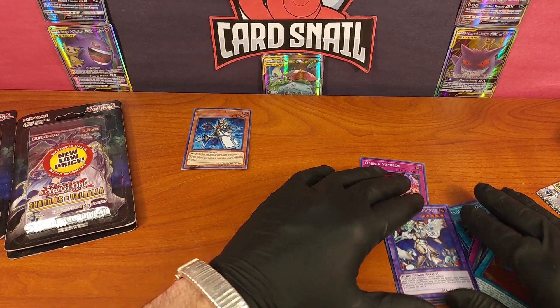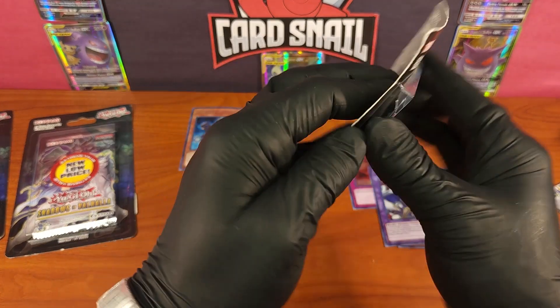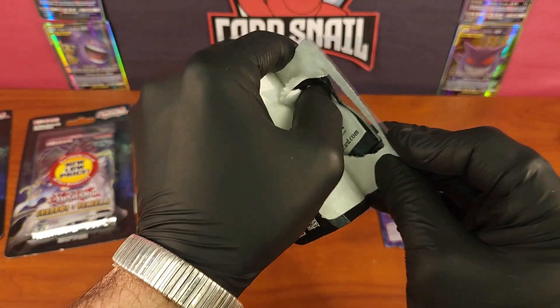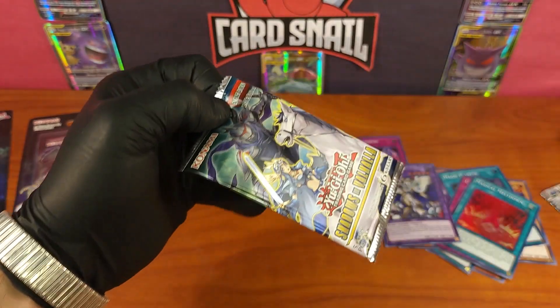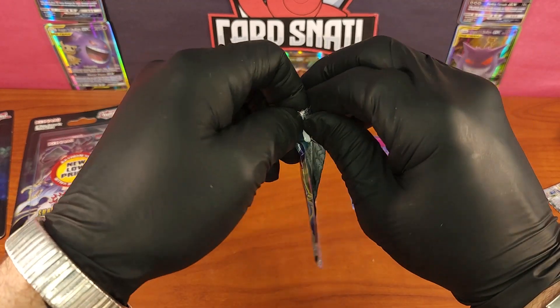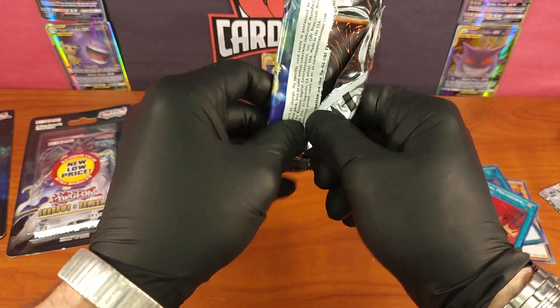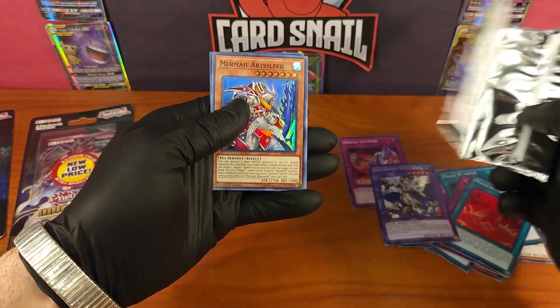I should be sleeving these right away — I shouldn't be letting them rub on each other. I feel like a monster doing that, but for the sake of the video I don't want to make it 25 minutes long sleeving cards. I'm having so much fun — this is the best day ever. Shadows in Valhalla: if you're going to bust some Yu-Gi-Oh packs, I recommend it. There's nothing like opening packs where every card is holographic.